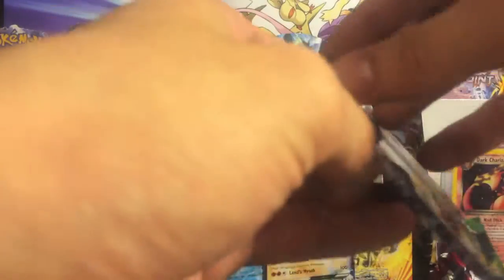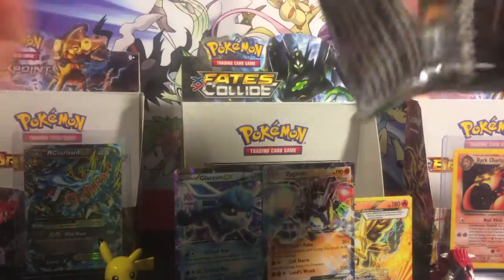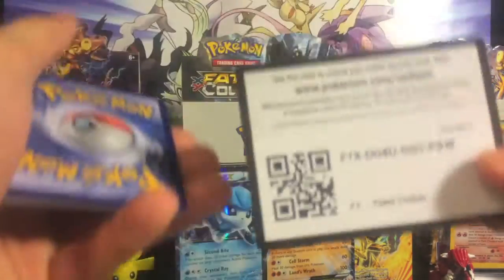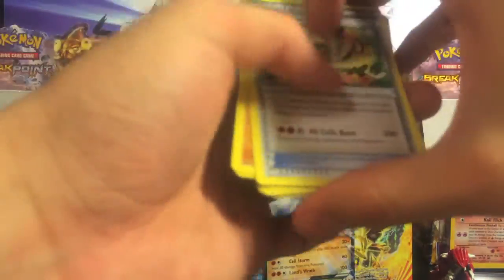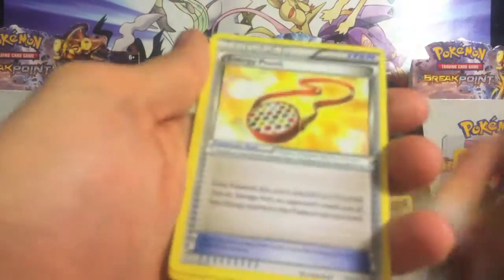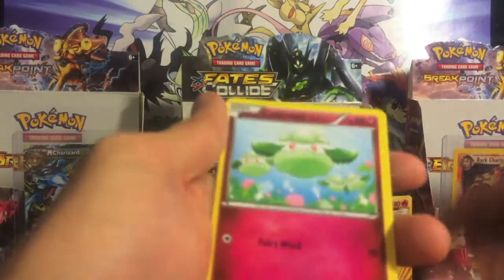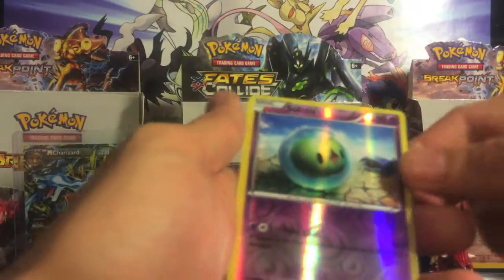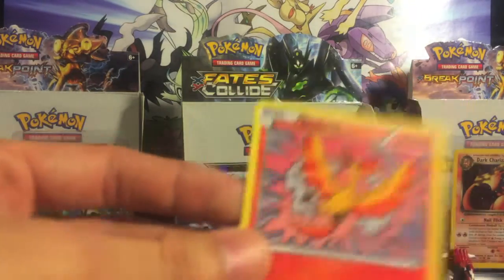Down to our last three packs, hopefully we can end it on a good note. Power Memory, Olucha, Energy Pouch, Meow, Larvatar, Fermi, Cottony, Bronzor, reverse Solisus, and a Moltres again — that's cool.